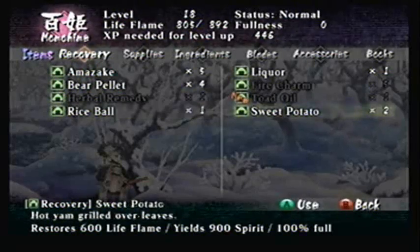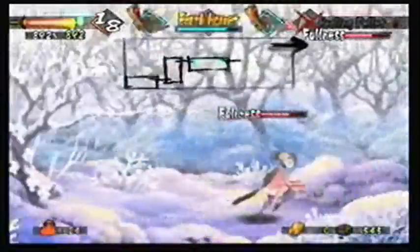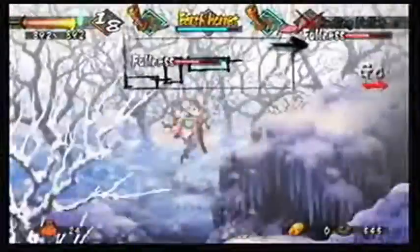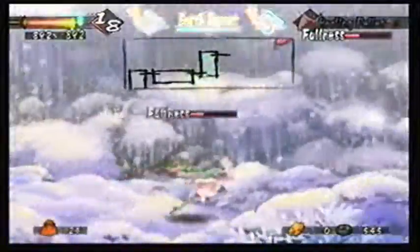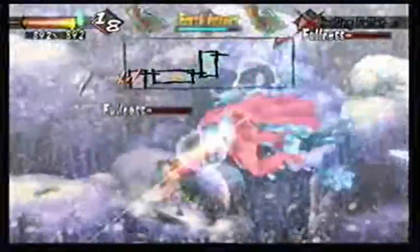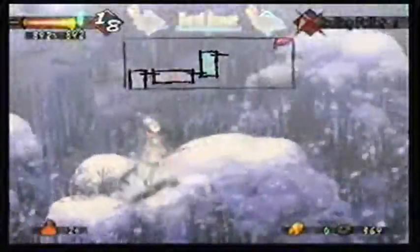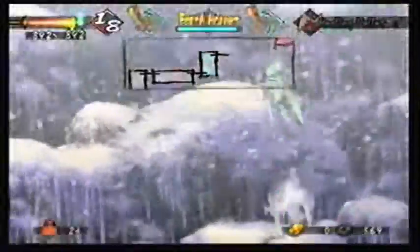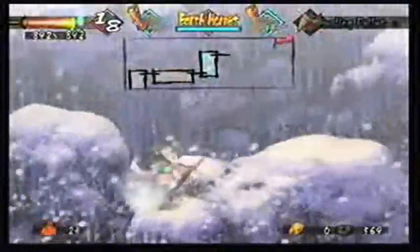Sweet potato — there we go. Each one that you cook also offers different types of special abilities. You can get all sorts of extra things. Once the fullness goes down, I think you get extra stuff — like health drain was one that I had where it just drains your opponent's health. I don't think it will do it this time, but at certain times it does. You can get health drain and your strength will increase for a little bit.